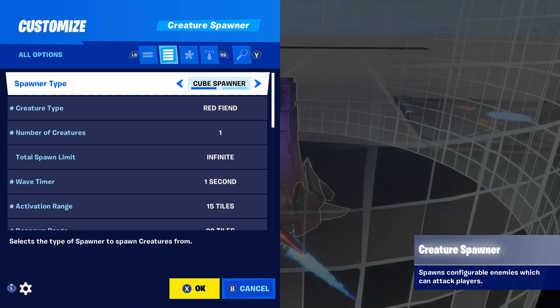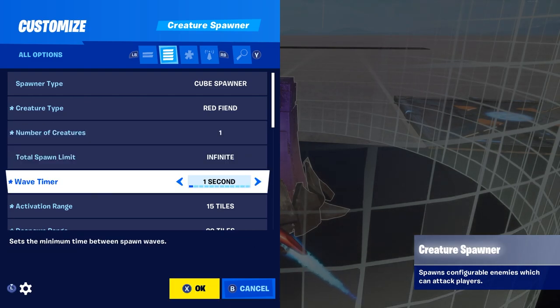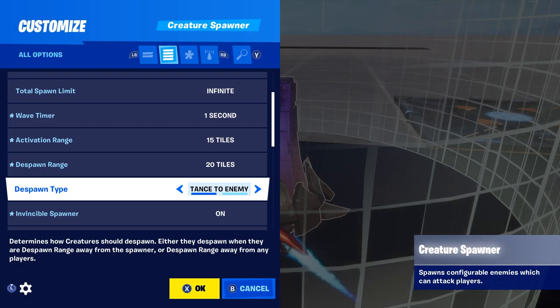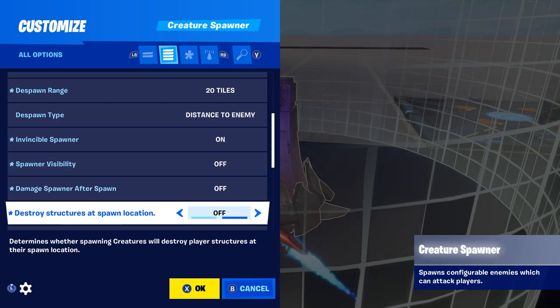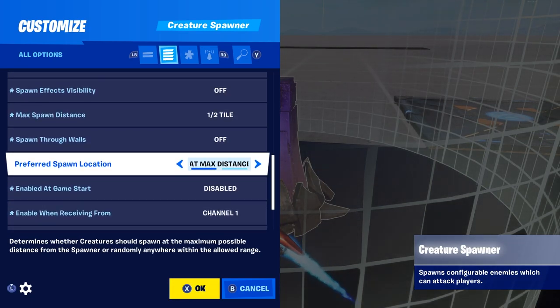The next one is the creature spawner. Creature type is the same as your creature manager. Number of creatures: one. Total spawn limit: infinite. Wave timer: one second. Activation range is 15 tiles. Despawn range is 20 tiles. Note that zombies cannot spawn over 75 tiles — if you go further than 75 tiles they do not spawn. Also, at certain distances zombies become glitchy when moving, making long-distance tracking scenarios difficult. Despawn type is on distance to enemy. Invincible spawner: on. Spawner visibility: off. Damage spawner after spawn: off. Destroy structures at spawn location: off. Spawn effects visibility: off. Max spawn distance is a quarter of a scale tile. Spawn through walls, spawn away from spawner: off. Spawn location is max distance.